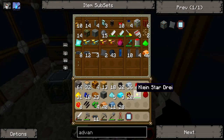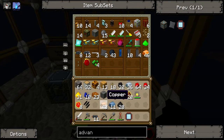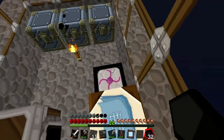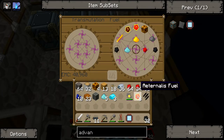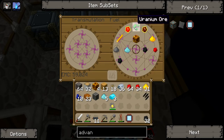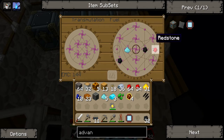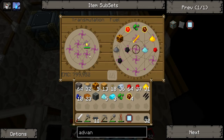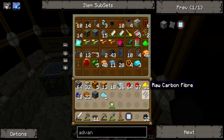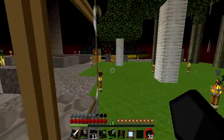Red matter we can place in there and keep the redstone. Let's try and store all this up in my Klein Star. It's two of four in there. Get some more, some Mobius Fuel, some glowstone, some redstone. Then we can store all those in. My compressor should be ready now.